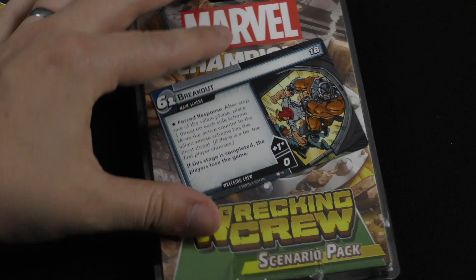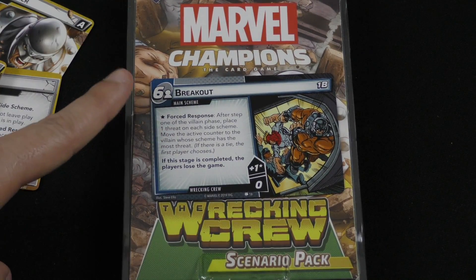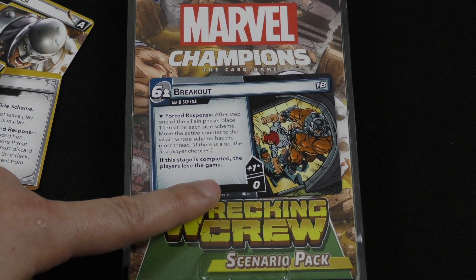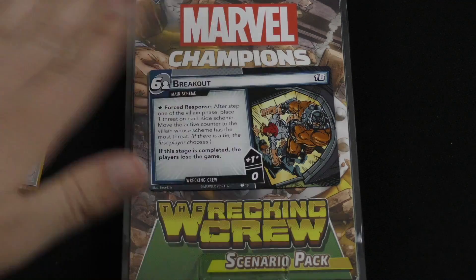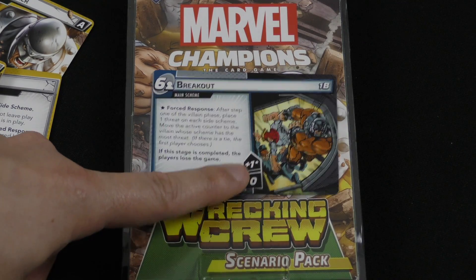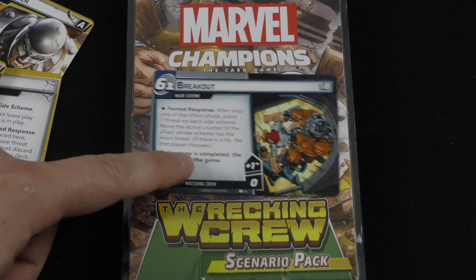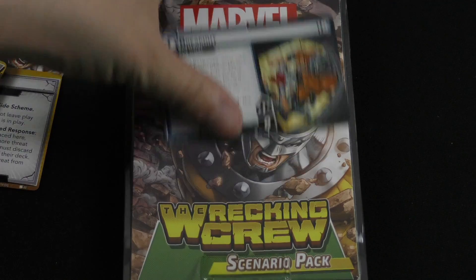Let's take a closer look at the main scheme. Six per player causes you to lose the game, and the main scheme goes up by one each turn — but interestingly, regardless of player count, it only goes up one. When it goes up one, it puts one threat on each of the villain side schemes. So every turn this card is building up all their side schemes and you're trying to min-max how everyone is going.